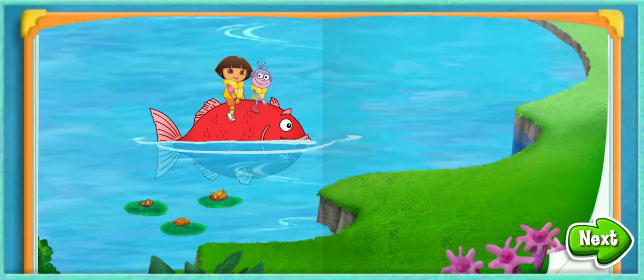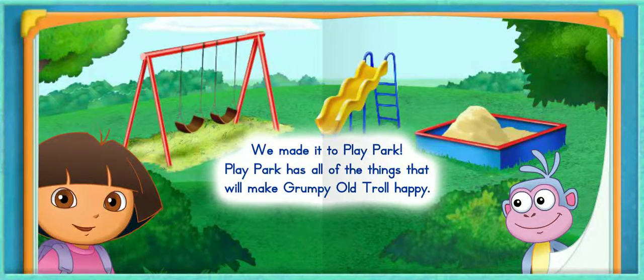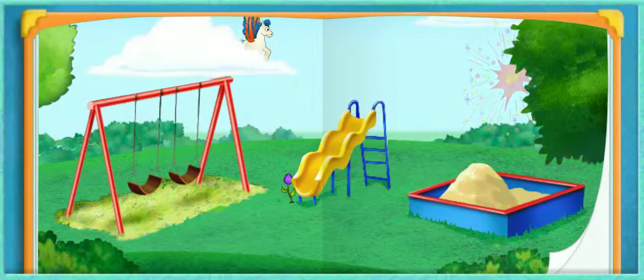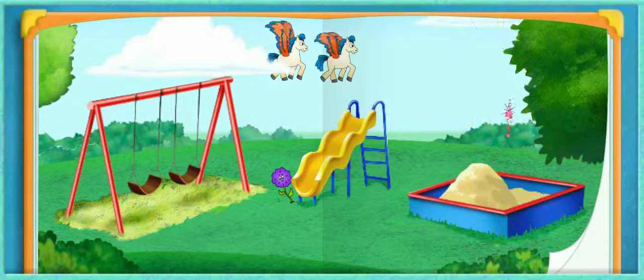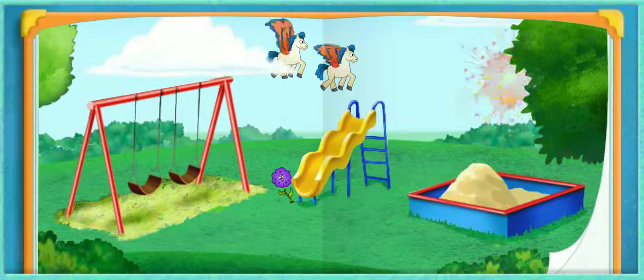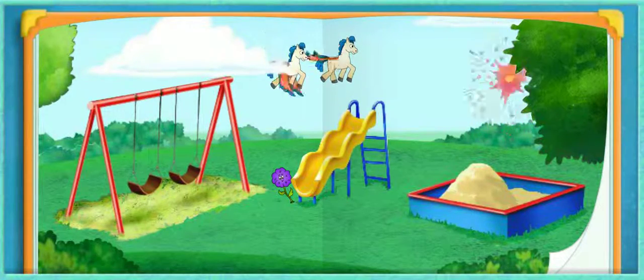We're almost to Play Park! We made it to Play Park! Play Park has all of the things that will make Grumpy Old Troll happy! And if Grumpy Old Troll is really happy, he might even say thank you for the first time ever, and do his thank you dance! All we need to do is find the purple baby petunia flower, the fireworks, and the flying horses! Will you help? Click the things that will make Grumpy Old Troll happy!